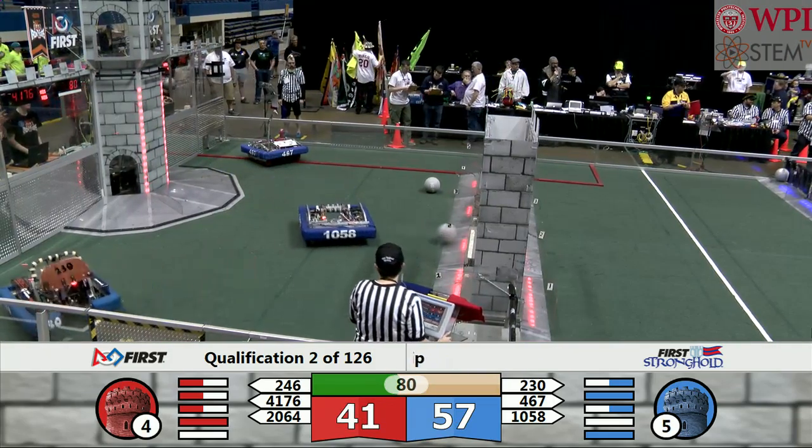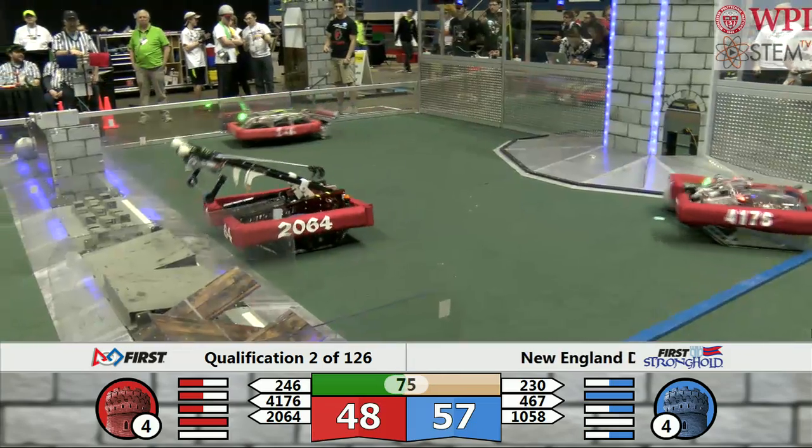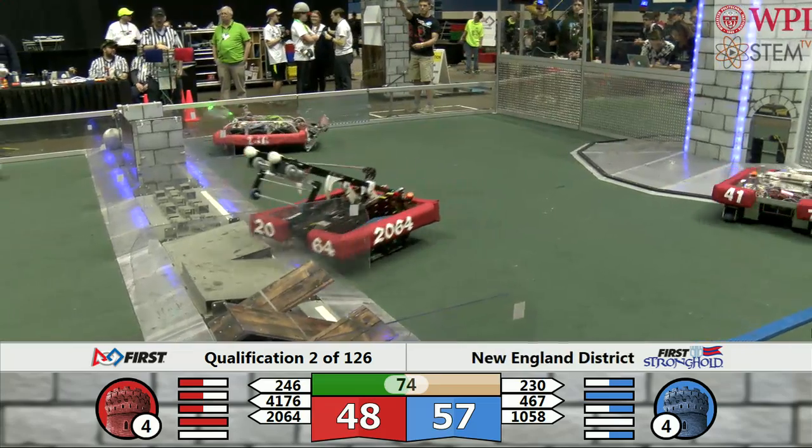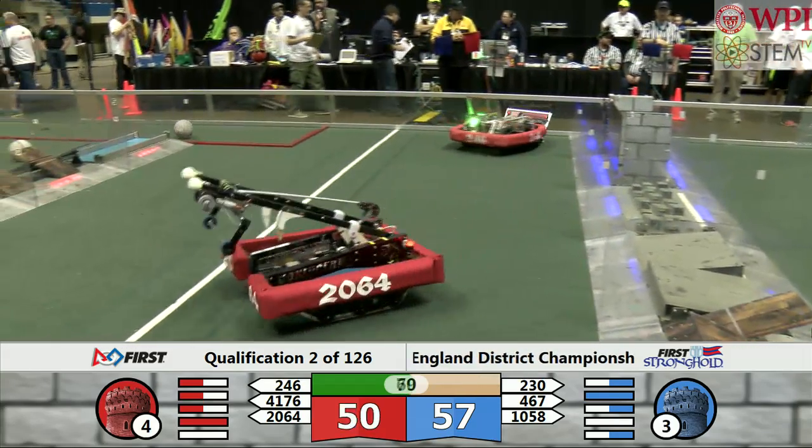Colonials, 467, still appears to be having some trouble. This is like three versus two. Overclocked, 246, scores in the Blue Tower. You can see both towers have been weakened down to a strength of four. Iron Tiger shooting in the low goal, bringing it to three.